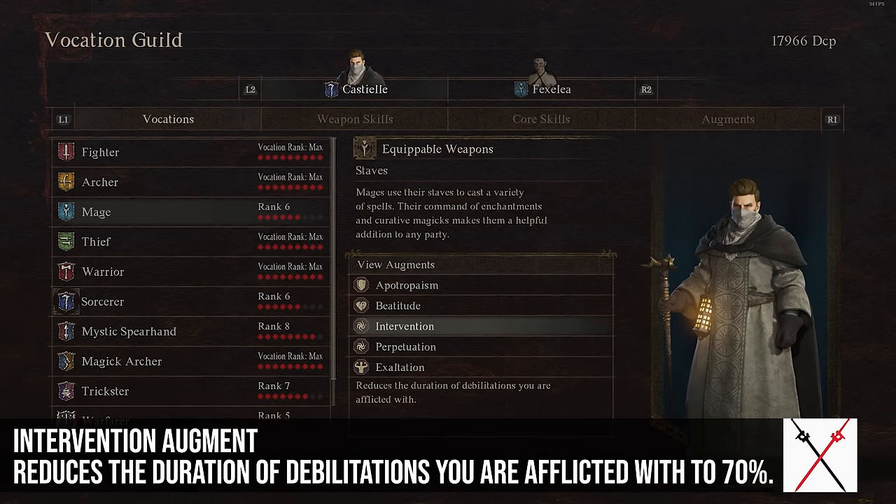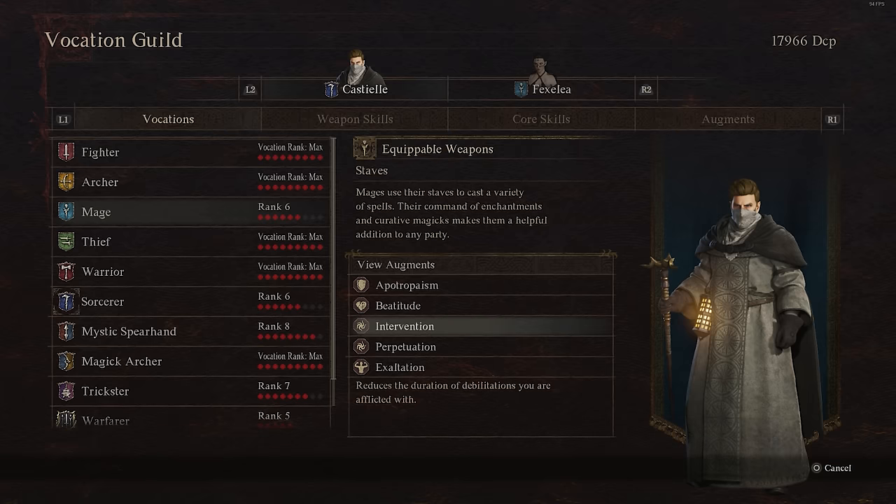Intervention reduces the duration of debilitations you're afflicted with to 70% of what they would normally be, so they wear off faster. I'm not sure this is absolutely worth it because usually mages can clear any debilitations you have, and even without a mage you'd probably use consumables. So I don't know if this one is really that great.